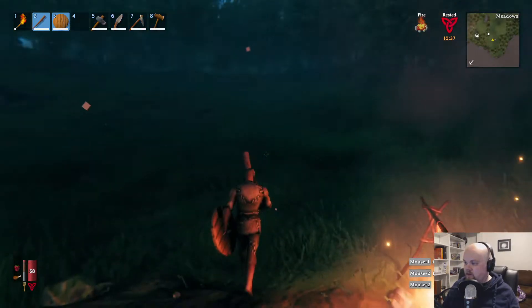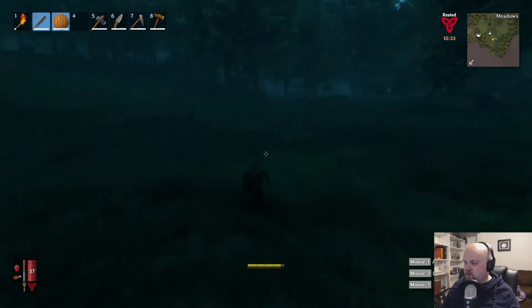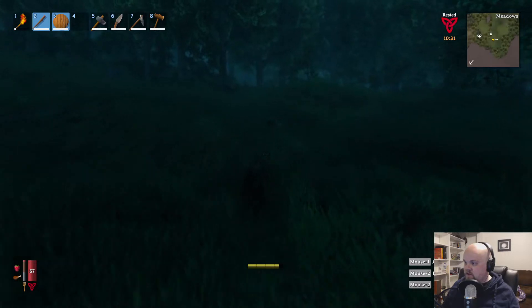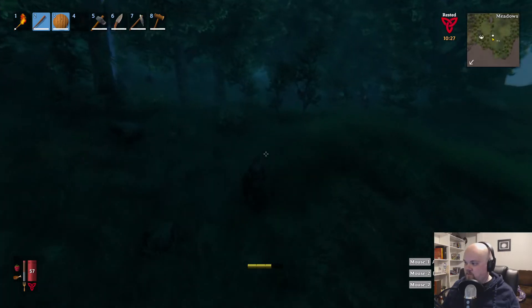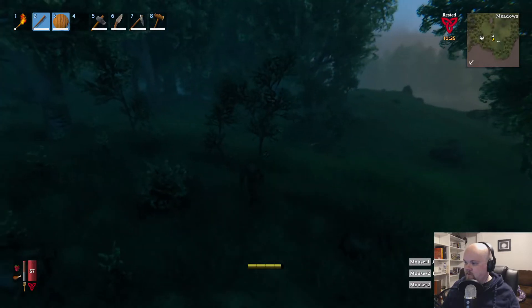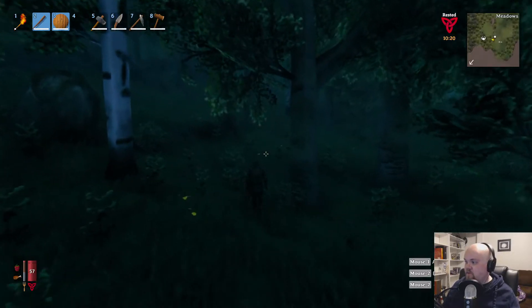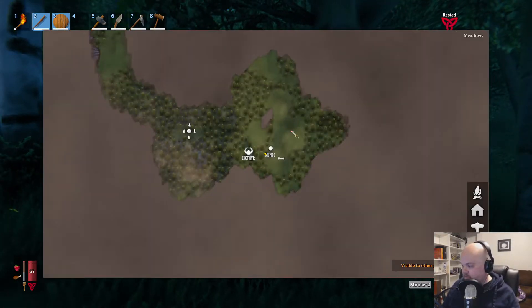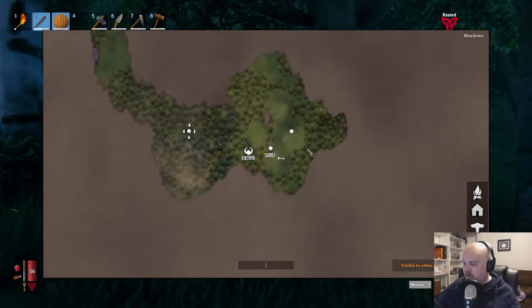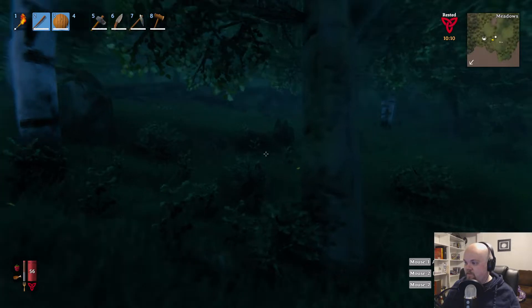You know what? I think I'm ready to kill some more deers, cause I believe I need deer hide for something or another. I looked up some videos — it turns out you can click on the map and place a marker and label it — like 'barf' — and you can get rid of it. It's handy.